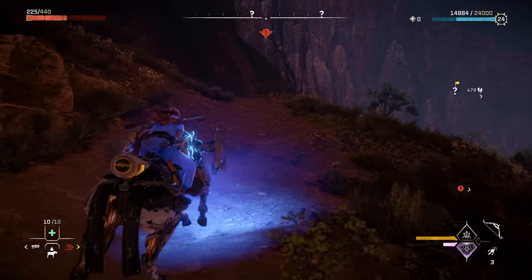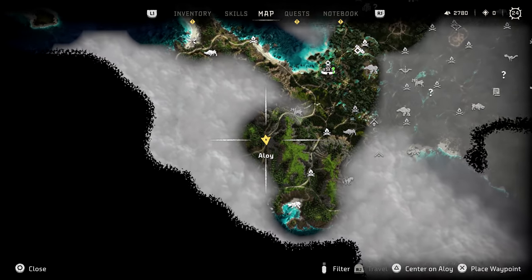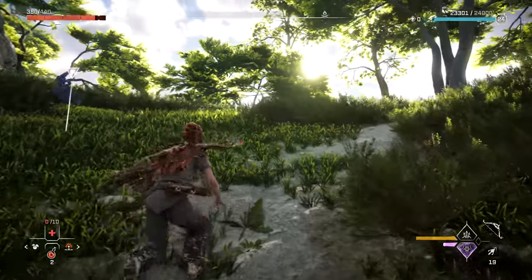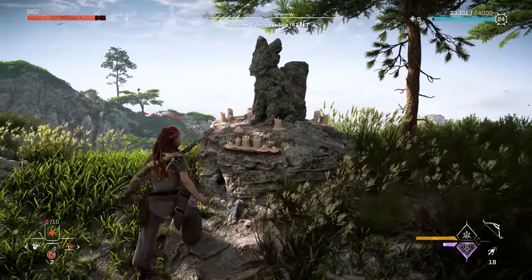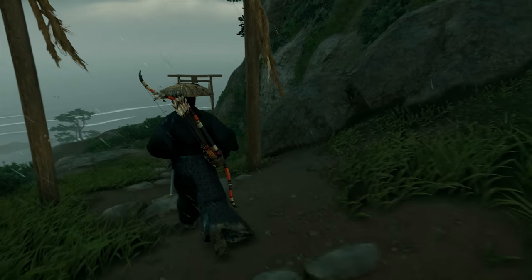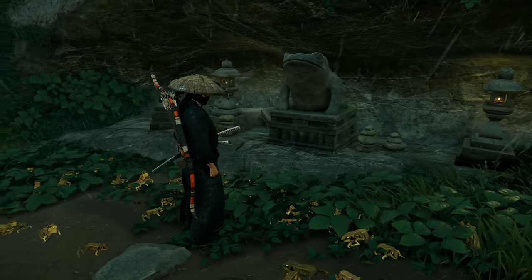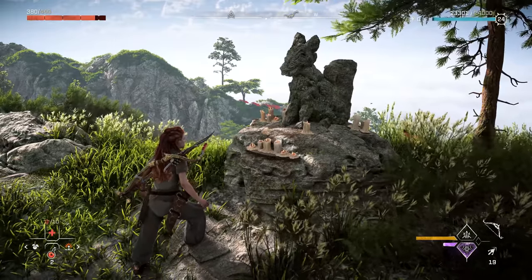Forbidden West also references another great PlayStation exclusive. At a certain location on the map, you can find a fox. If you follow the fox, it will lead you to an area very similar to the shrines found in Ghost of Tsushima. You may remember that bowing at certain shrines in Tsushima caused strange things to happen. Unfortunately, there doesn't seem to be a way to interact with the shrines in Forbidden West, which is a shame.